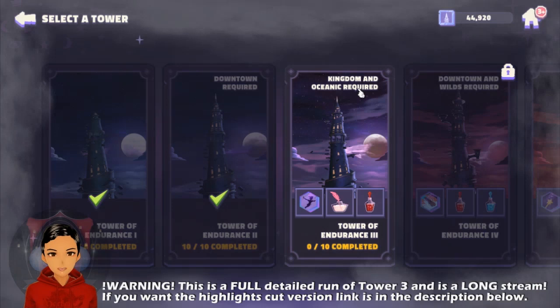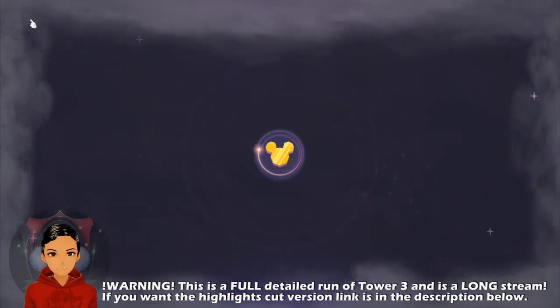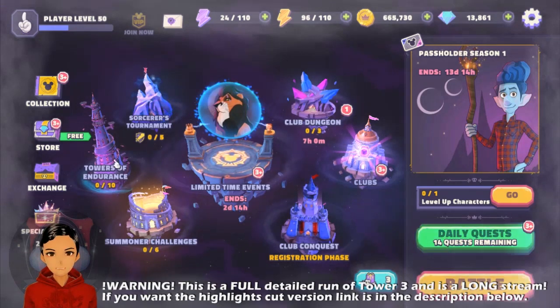Some of the levels you can take in pretty much any characters you want, as long as you have one Oceanic character — which most of you are going to have as Ariel — and then for the slightly higher tiers you need at least two. For most of you, that's going to be Hook. My problem is I can get up to about level seven or eight, and then my Hook just bites the dust. He's too low starred and I'm not willing to invest a huge amount of gear into him. So I'm going to need another Oceanic, which comes in the form of Jack Sparrow.